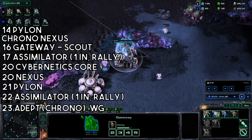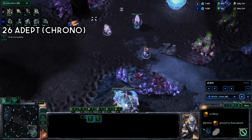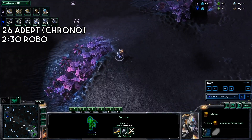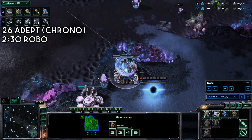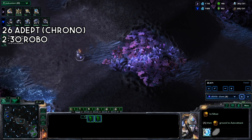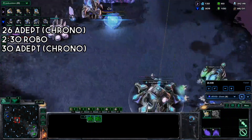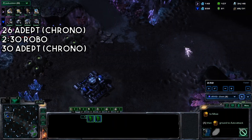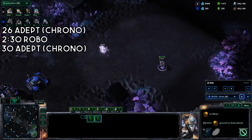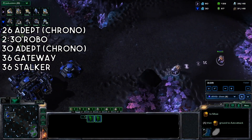All assimilators should be filled with probes. Get another adept and chrono that one as well. Go ahead and push back that reaper. Get a robo. With your second adept on the way, you can go ahead and send your first adept out to the other side of the map. Build that third adept and chrono that one as well. You'll be sending all your units across the map at this point, continuing to build probes behind this aggression. If there's a bunker, there's not much you can do — just continue shading and scouting the high ground. Grab a gateway and build a stalker.